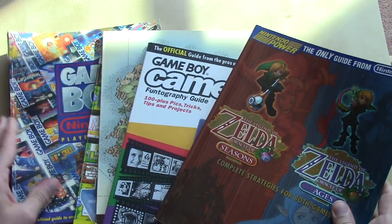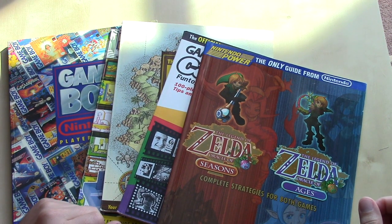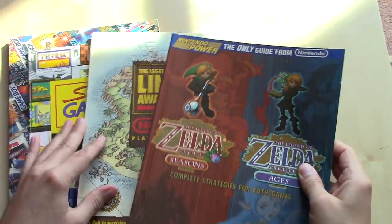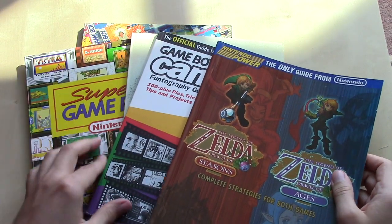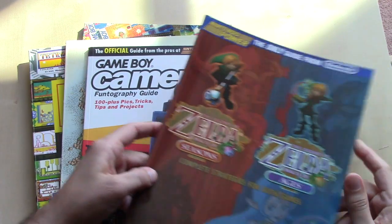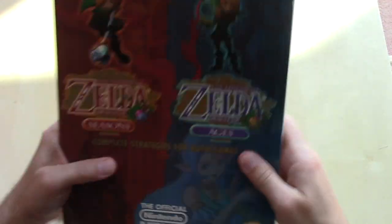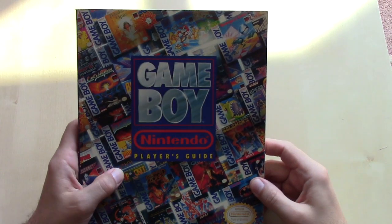So these are the guides in the Game Boy line of Nintendo Published Player's Guides. The one I'm going to select for this video for an in-depth look is the Game Boy Player's Guide — the introduction to the Game Boy. If you want to vote on one of the other guides for the next video, the options are: Super Game Boy, Legend of Zelda Link's Awakening, Game Boy Camera Funtography Guide, and Legend of Zelda Oracle of Seasons and Oracle of Ages. Take a look in the video description for the link to the survey.